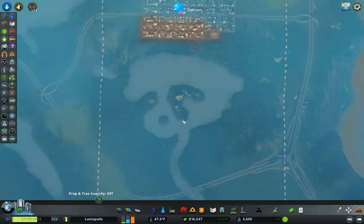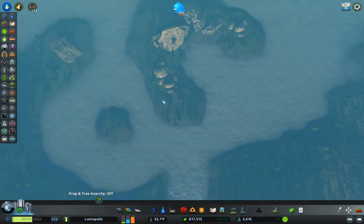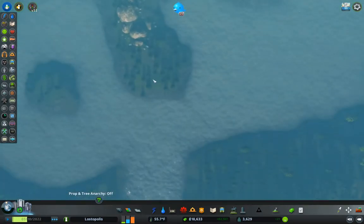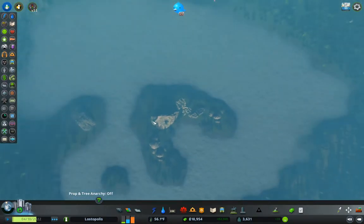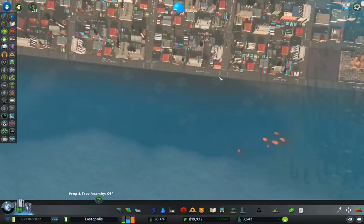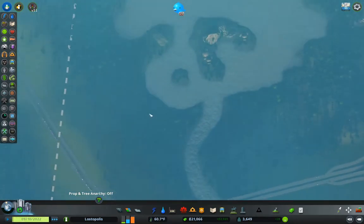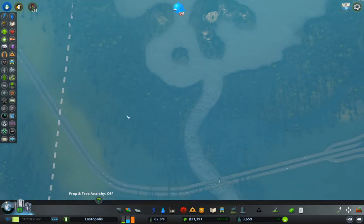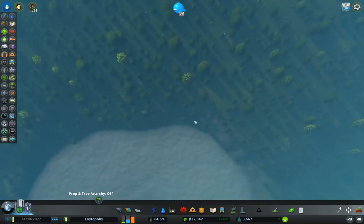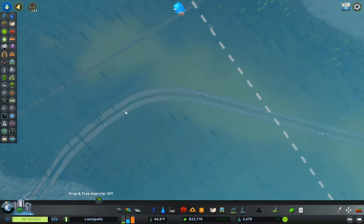We've got a space here and we can't see anything through the fog. There's an island here which might be a good spot for a park of some kind. We've got pollution over here, so I think what I'm going to do is work on a neighborhood over here that's going to be a lot less grid-based.